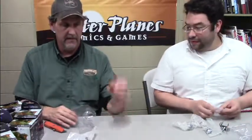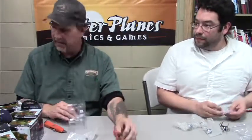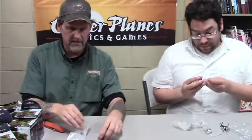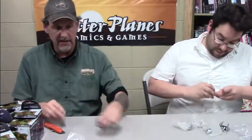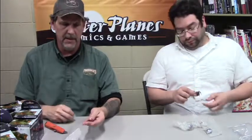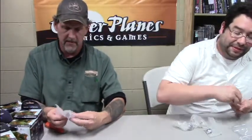We got the efreet — this set has an efreet and a genie in it. Let's see what else we got here: hobgoblins. Every DM slash GM needs hobgoblins. Oh, you got the drider there — half drow, half spider.